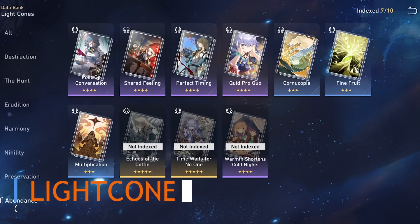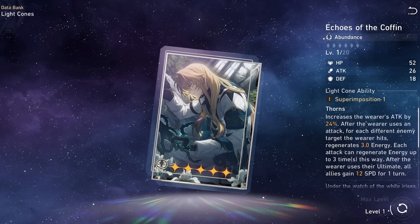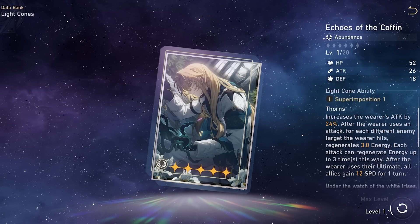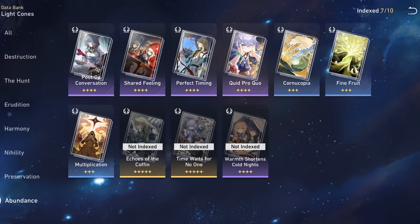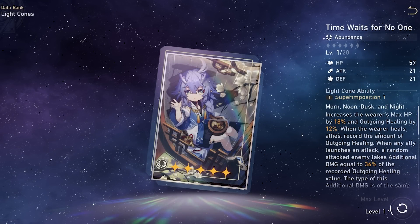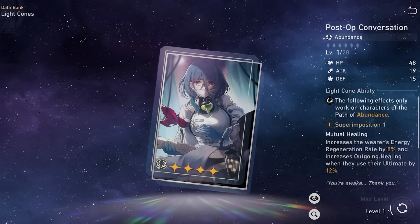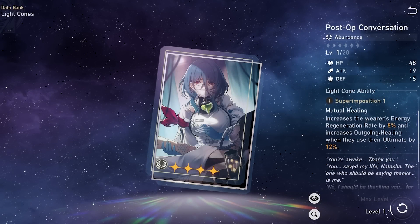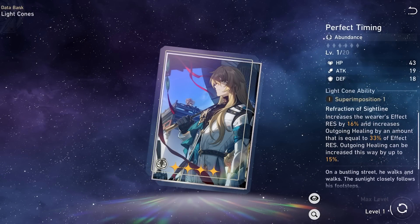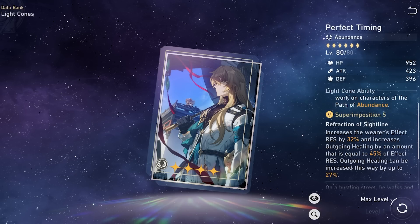For 5-star light cones, the Luocha one gives you attack which doesn't help Lynx at all, though it can be conditionally useful for the energy and speed gain. The Bailu light cone has slightly higher base HP and increases HP% and healing boost, and also gives some damage but nothing significant. For 4-star options, we have Post-Op, which increases ER and outgoing healing but only for the ult. Then there's Perfect Timing, which increases effect res — a very important stat — and also gives a healing boost for skill, ult, and continuous healing, which is amazing.